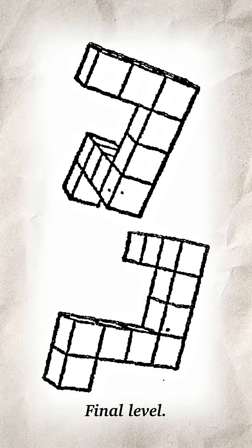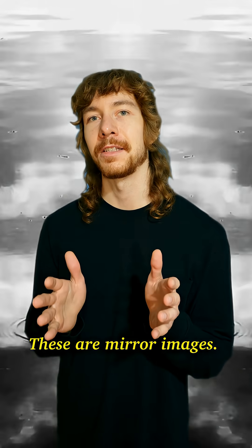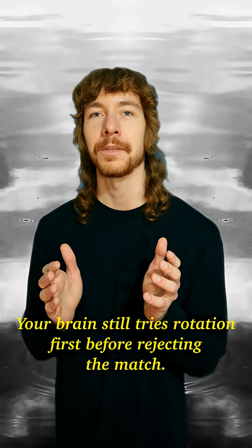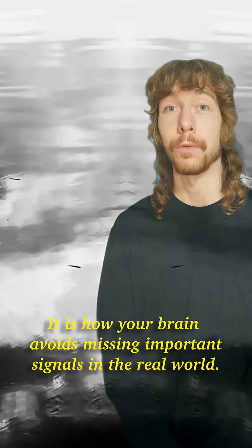Final level. These look similar, but can rotation ever make them match? Take a guess. These are mirror images. Your brain still tries rotation first before rejecting the match — pattern matching comes before elimination. It is how your brain avoids missing important signals in the real world.